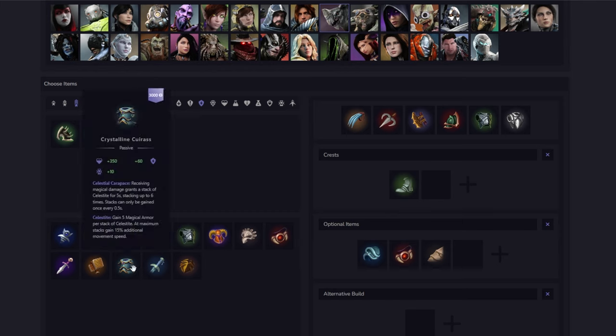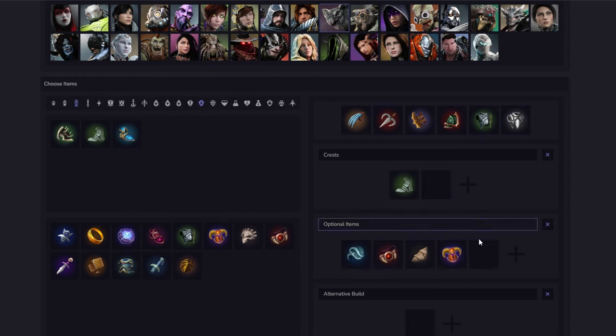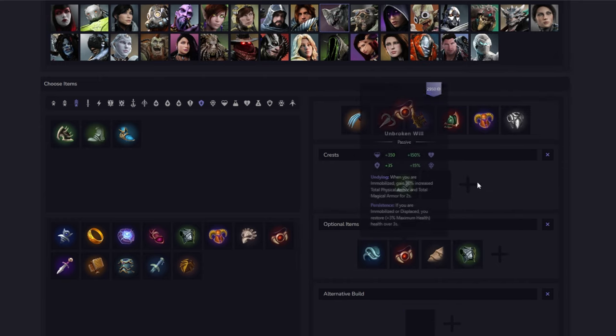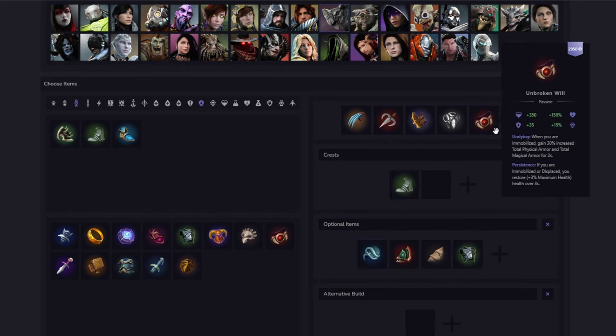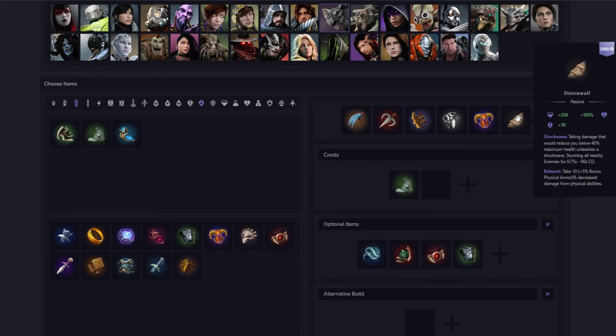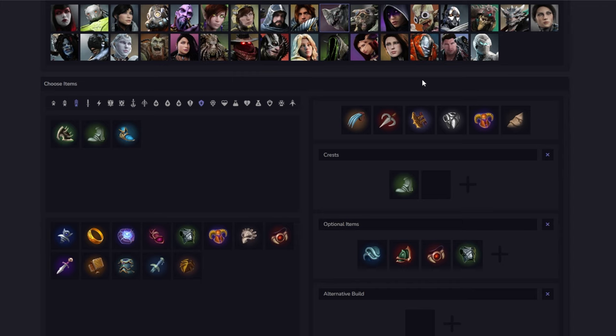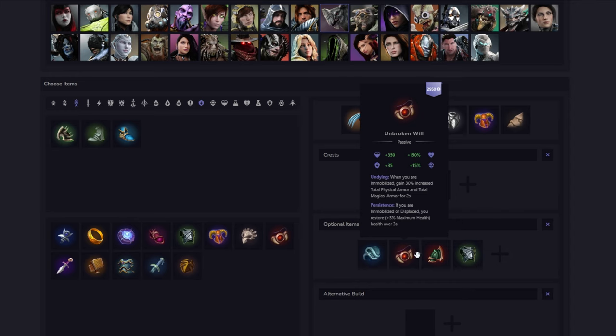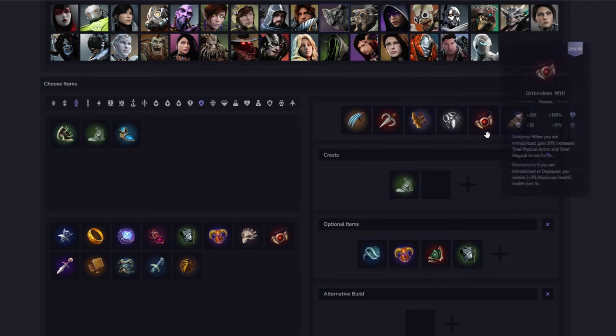You don't really go Crystalline on Grux because it's not as much value as on other characters. However, you can get value from Void Helm — it heals you whenever you CC people, which means basically whenever you use any of Grux's abilities you get a little bit of health regen. This can be really strong. If you need a second magical defense option or don't think Unbroken Will gets value because you're against a low-CC comp like a Moragash and Muriel, you could get Void Helm instead and still tech into double physical defense. Your job is to be on the ADC or backline and usually you won't get bursted by mages as long as you have one magical defense item.